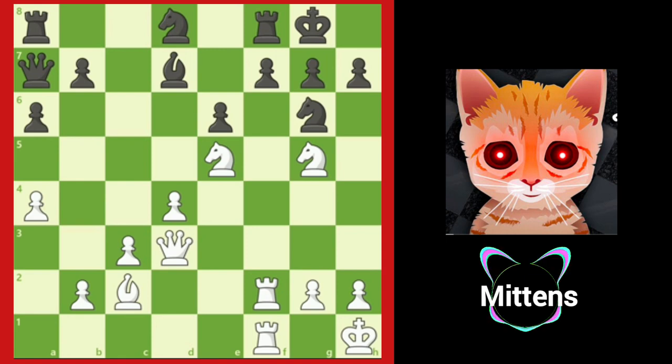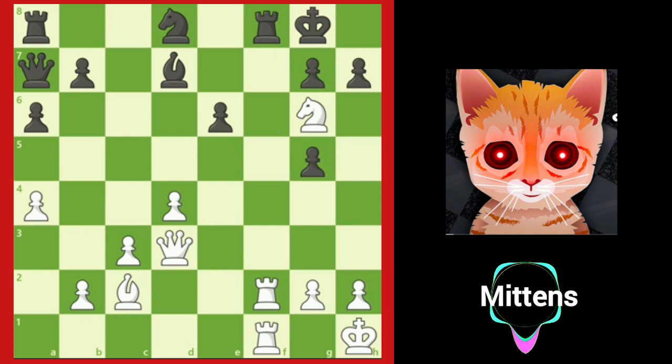If Black tries to fork White's knights with f6, White can play knight takes g6. Notice how all of White's pieces work together so Black does not have a good defense. If Black takes the knight on g5, this opens up the f-file and allows checkmate with rook takes f8.